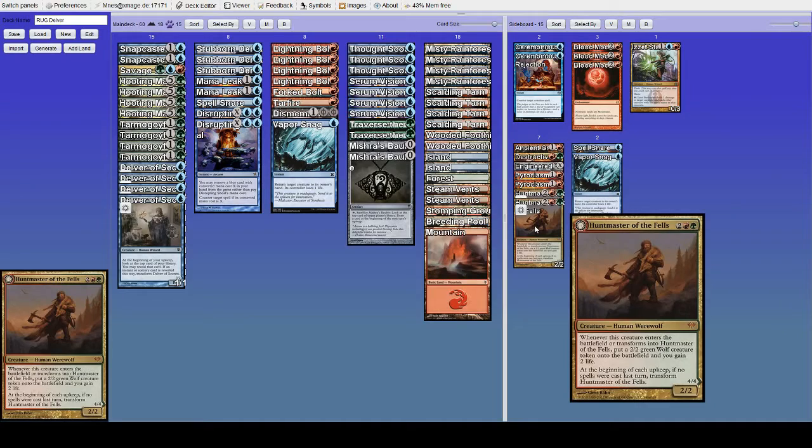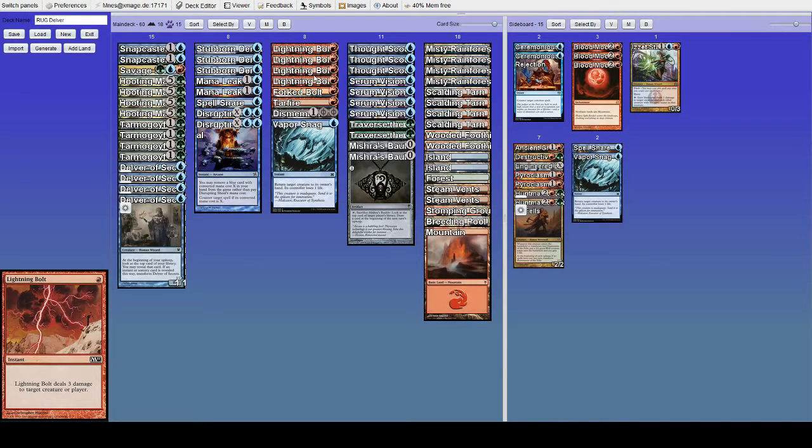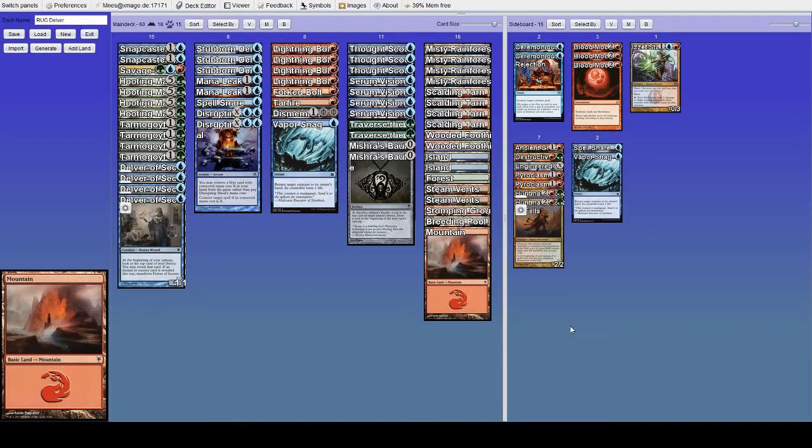Huntmaster of the Fells is a card I love in this matchup and against just about every aggro deck. Four mana is a lot, and the life gain isn't always good because Merfolk can make obscene amounts of power — a couple lords and a few fish with Island Walk can be bad. The bodies aren't always great either since they're just 2/2s and won't always be able to block. But Huntmaster is still probably the best we have. It comes in, makes bodies, gains life, and threatens to machine-gun things down when it transforms into Ravager. Even if they have a Kira, you can bolt the Kira, let Kira counter the bolt, then have Huntmaster's trigger target the Kira — Kira won't be able to counter the trigger — so the two damage goes upstairs.